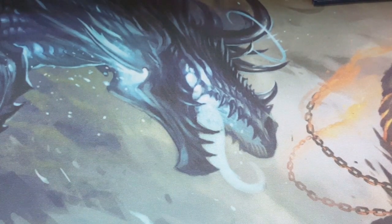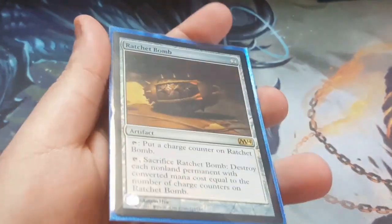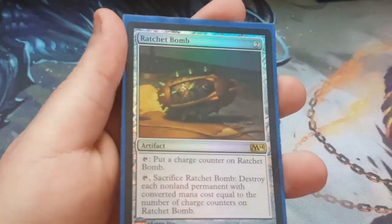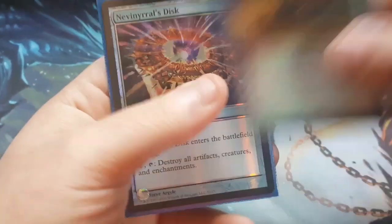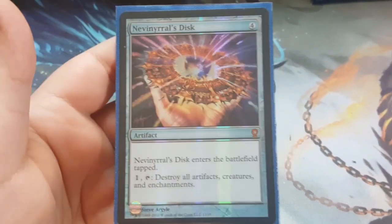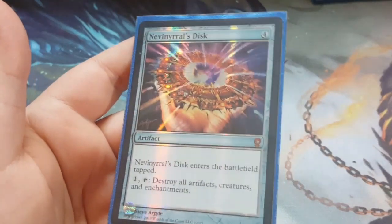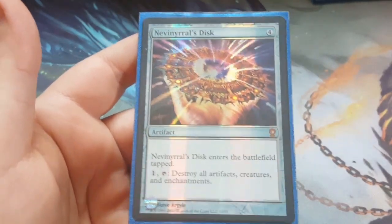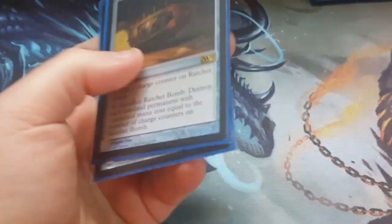The defense portion: I took out the original Ratchet Bomb only to put in a foil version — another upgrade. I didn't take the Ratchet Bomb out; I just upgraded it. The other big defense addition was Nevinyrral's Disc, and this one is a From the Vault foil version. So it not only got an update, it was an upgrade at the same time. Those are the two defense cards I added.